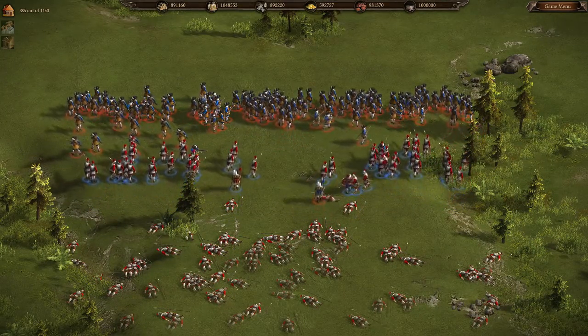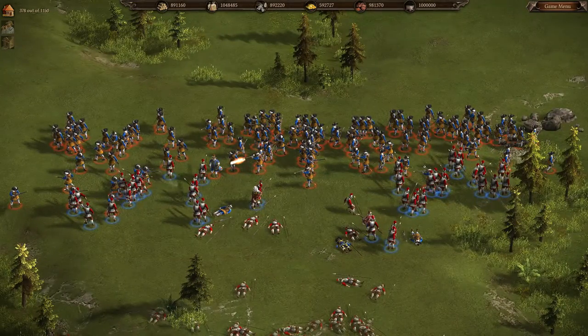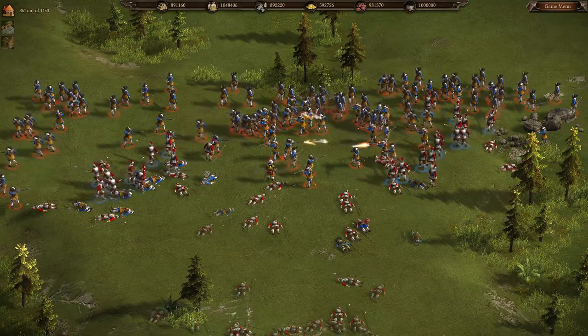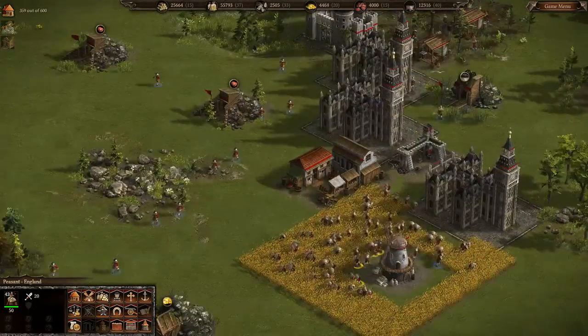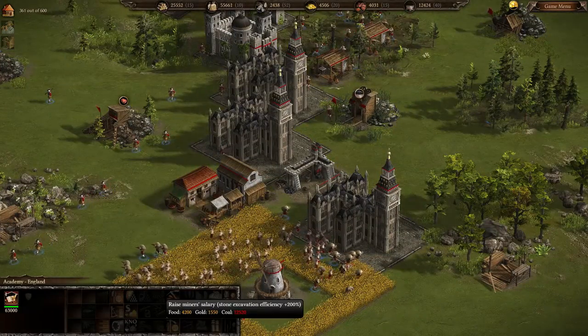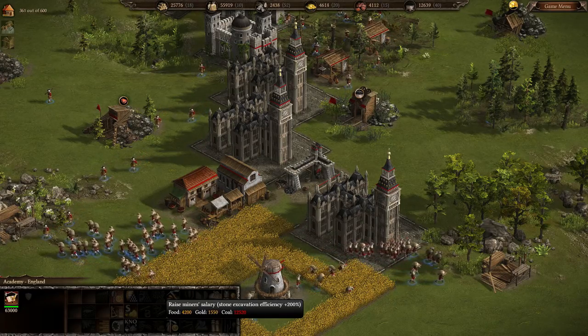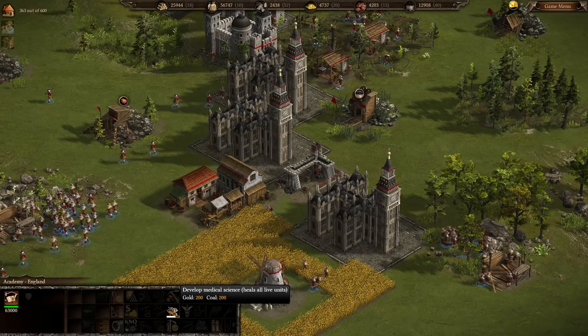You should also make sure your economy is strong. A good idea is to make a third town hall fast — more peasants results in a stronger economy in the long run. In 30 minutes peacetime mode and higher, the economy is everything. Aim for as many town halls as you possibly can and go for a stone-based economy with both of the efficiency upgrades in the academy.